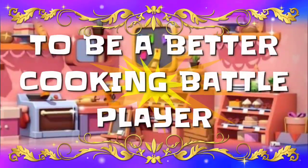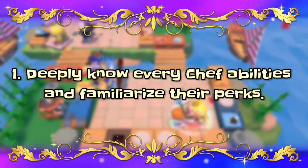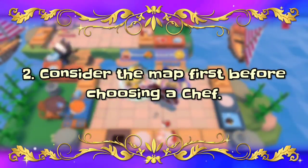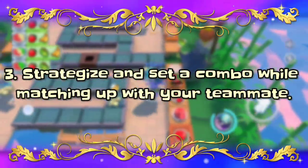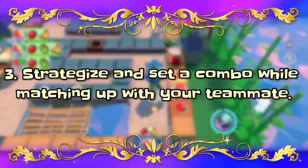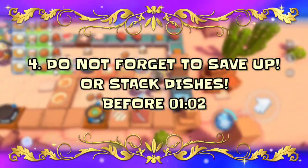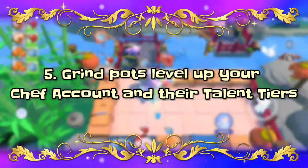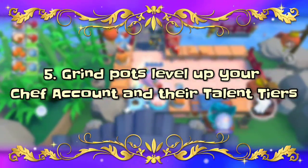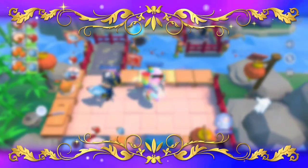To be a better cooking battle player: deeply know every chef's abilities and familiarize their perks. Consider the map first before choosing a chef. Strategize and set a combo while matching up with your teammate. Do not forget to save up or stack dishes before the final minute. Grind pots, level up your chef's account level and their talent tiers. Learn to adjust and cooperate with your teammate — teamwork is the key.